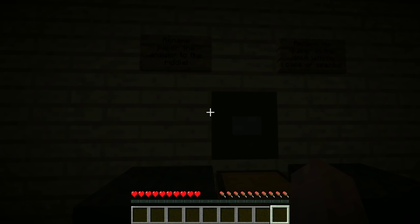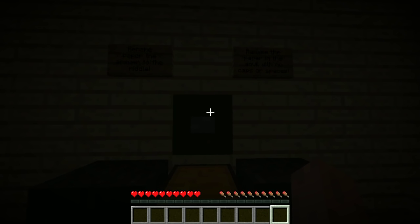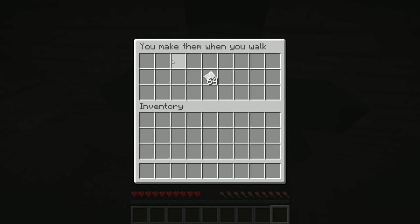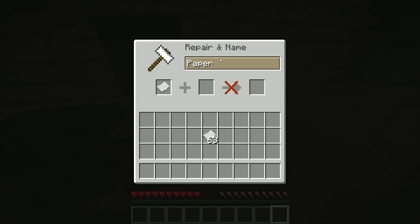What have we here? It's pretty dark in here. Rename the paper to answer the riddle — rename the paper in the anvil with no caps or spaces. You make them when you walk. What do you make when you walk? Steps. Footsteps. Let's see.